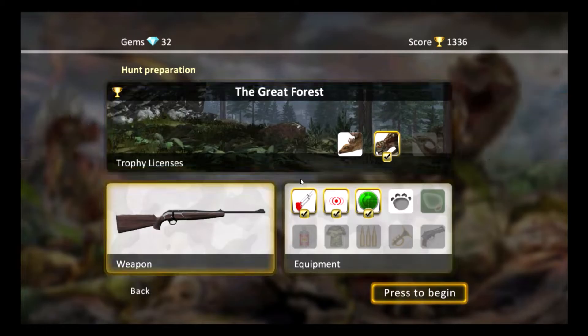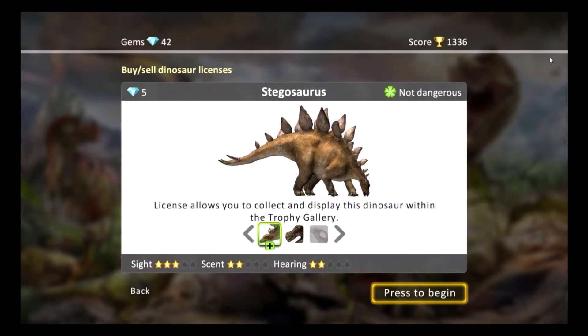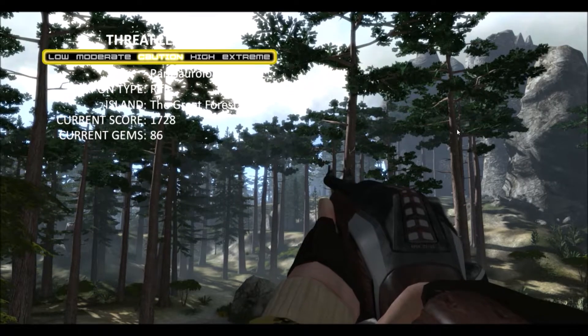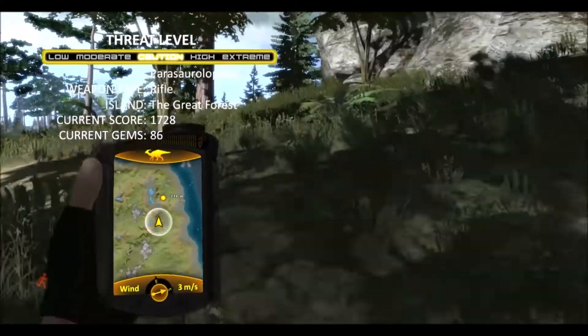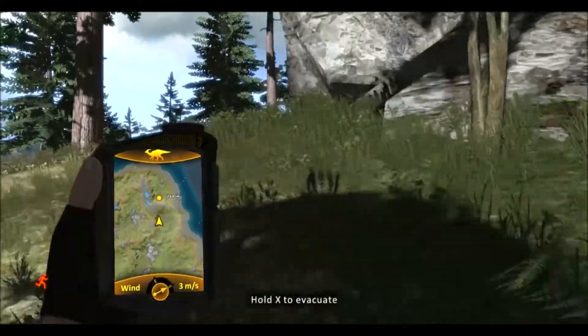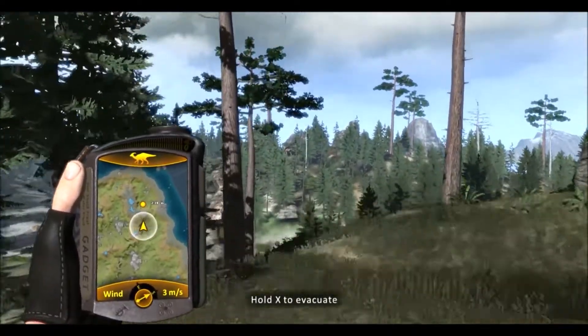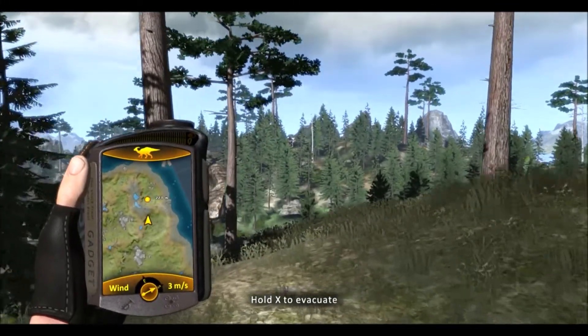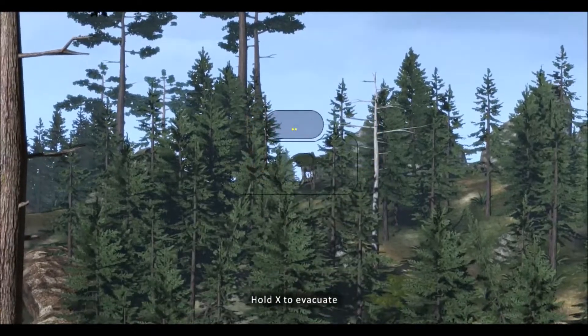That's two out of the three species on this island. We'll go take out the third one in the next part of this video. Okay, we're back, and now we're going to go hunt a Parasaurolophus. In the original Carnivores, these guys were pretty damn annoying to take down because of how fast they were and the fact that they weren't big targets.